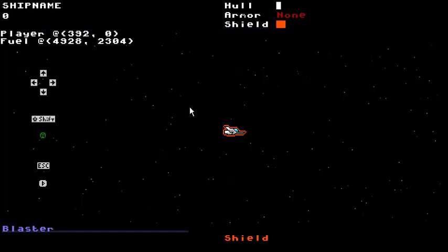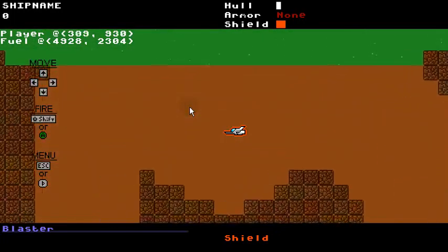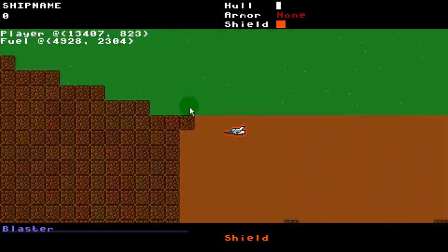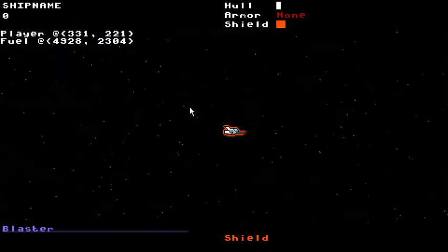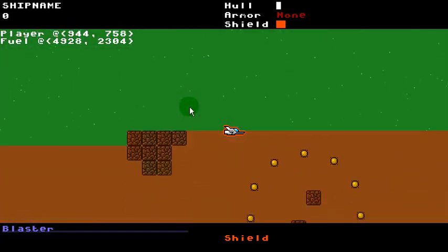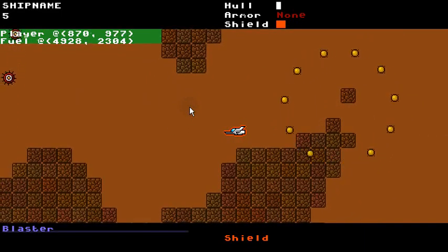Ship name is my ship name. So last time I showed we have randomly generated dungeons. What I was talking about is rather than just going from left to right like before — going through a level, shooting some baddies, and leaving — you're now going to have to go down to the planet, fight off monsters that are being summoned, and collect the fuel. Once you get the fuel, you leave and go to the next sector.